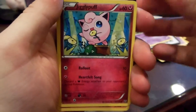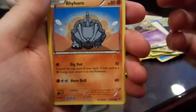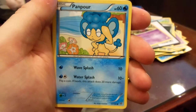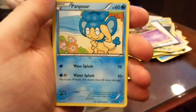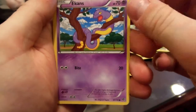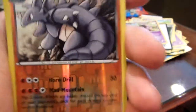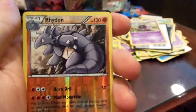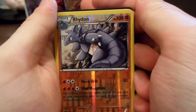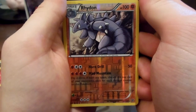Jigglypuff. Fennekin. Rhyhorn. I wonder if I got a secret rare — I probably didn't yet, but if I get one, I probably won't even notice because I've never seen any of these cards. Panpour. Ekans. Ooh, Reverse Rhydon — look at all these reverse rares! What's up with that? That's sweet, I like Rhydon. It's number 61 out of 146.